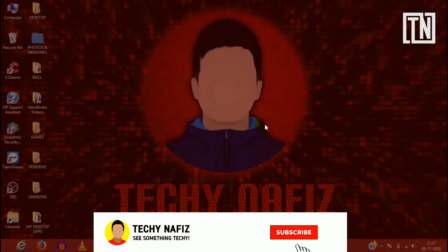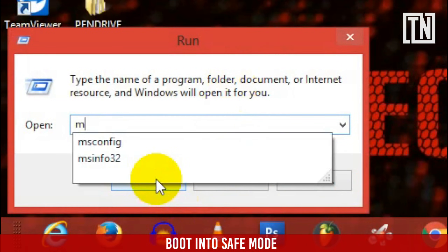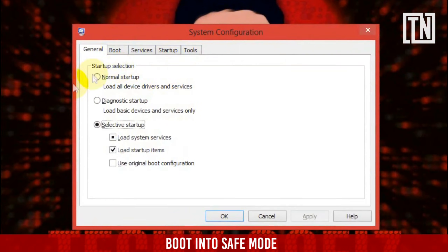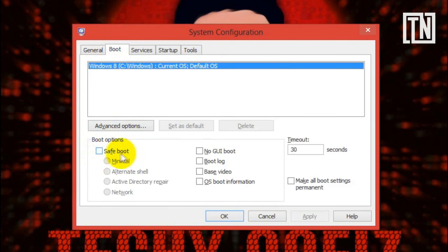We need to boot into safe mode. For this, open Run, search msconfig and hit Enter. Now select the Boot tab from above and check the box which reads Safe Boot. Save all unsaved files and tasks, then hit Apply and restart your system.